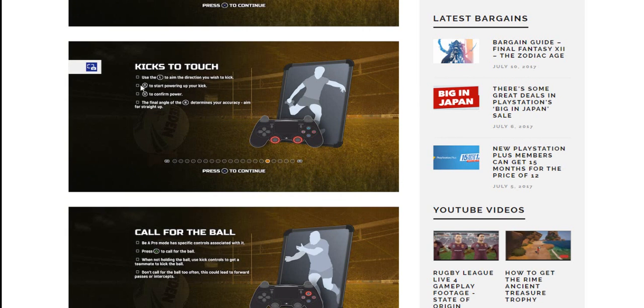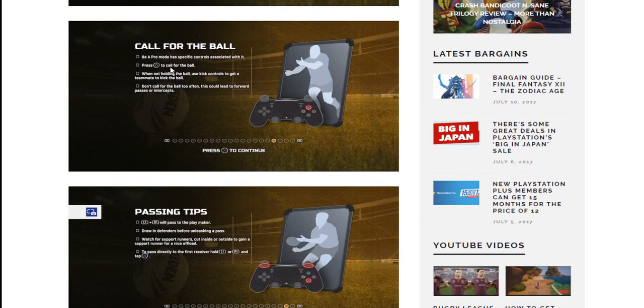Kicks to touch: same thing with the right analog stick power — I like that. Call for the ball in Be a Pro mode: press triangle to call for the ball when not holding it. Use kick controls to get a teammate to kick the ball. So we do have calling for a kick, which is very good — I really wanted this to be in, it was very annoying not being able to do it. I'm assuming if you want them to put up a bomb, you do L2 and circle, and if you want them to punt, you'd go L2 and X. I'm glad there's a call for kicks.